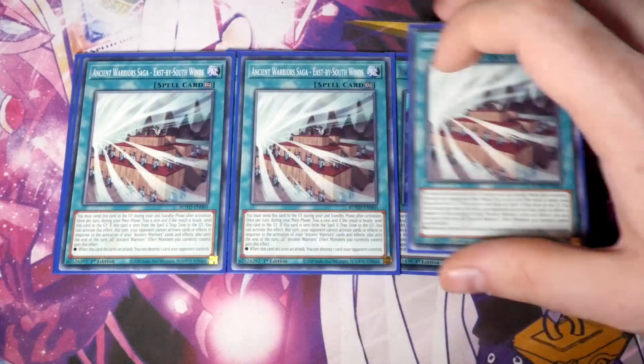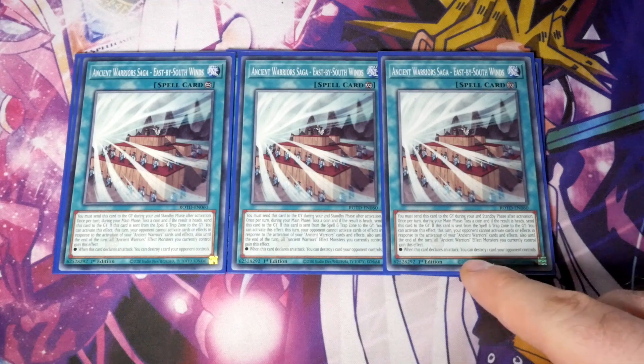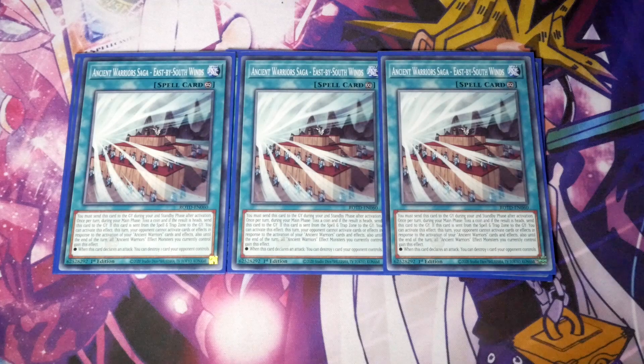We've then got Triple Ancient Warrior Saga East by Southwinds — this card's broken, like stupid. You must send this card to the graveyard during the second standby phase after activation. Once per turn during your main phase, you can toss a coin. If the result is heads, send this card to the graveyard and activate its effect: this turn, your opponent cannot activate cards or effects in response to the activation of your Ancient Warrior cards and effects. Also, until the end of this turn, all Ancient Warrior effect monsters you currently control gain this effect — when this card declares an attack, destroy one card your opponent controls. So declare an attack, pop, the attack still goes through. Each monster gets to pop on declare, and your opponent cannot respond. It's just stupid.